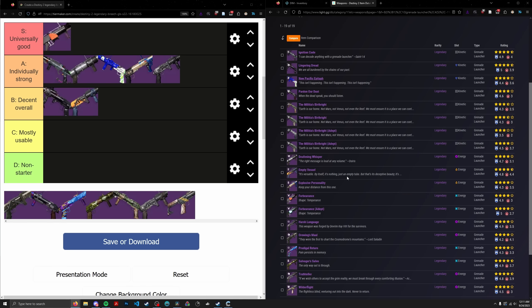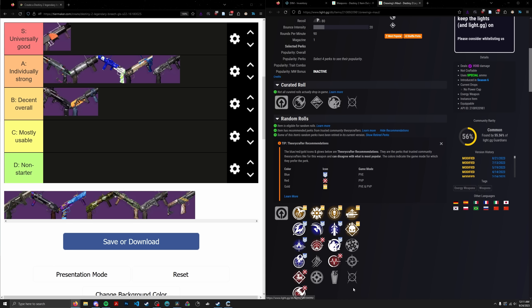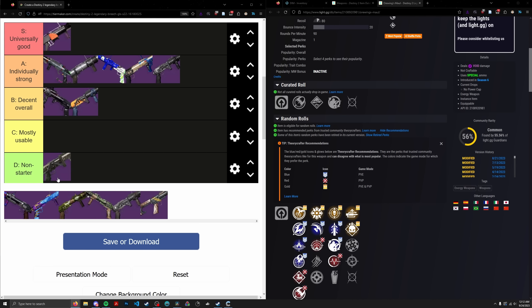Orwing's Maul — this thing is basically a base lightweight GL. There is nothing special about it; it's almost entirely designed around PvP. It has Field Prep, Auto, and Demo — that's basically it. If you needed to do swap GL DPS and had no choice but to use this, it's usable. But it's not solar, it has no dedicated damage perk, and it's okay for blinding at best. We're going to put it in the D tier. There's basically no reason to use this thing.